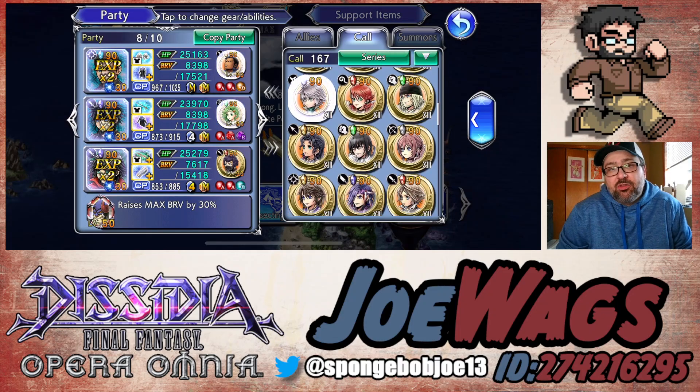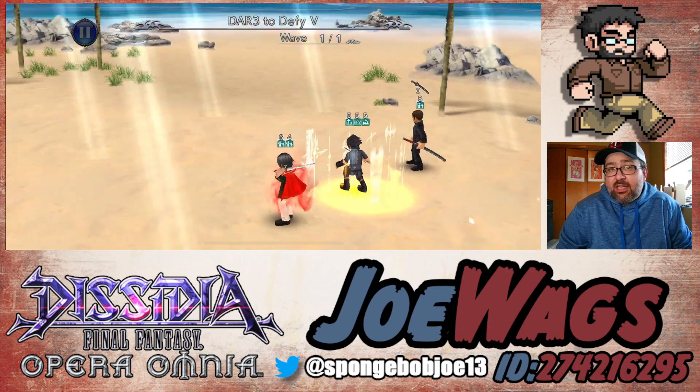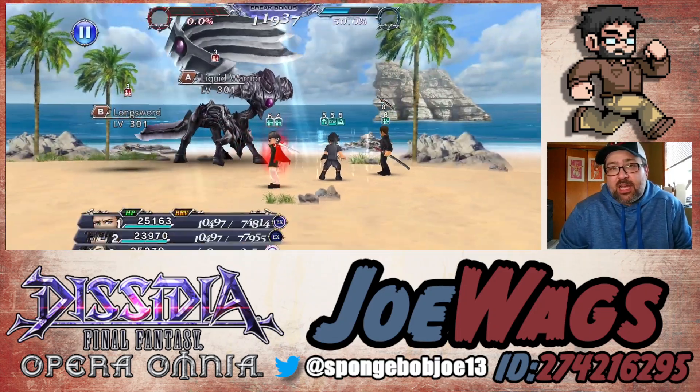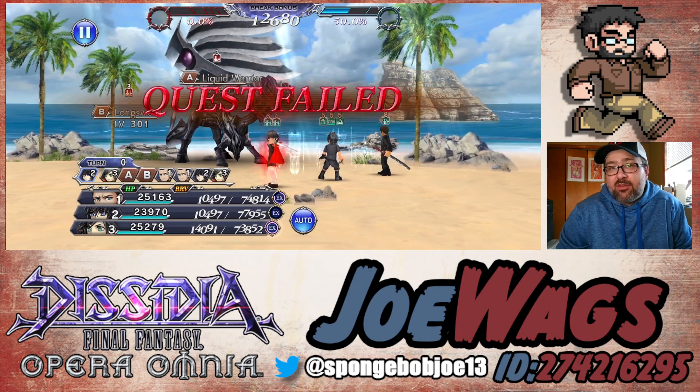So what we're going to do here — you'll notice we have core Noctis and Machina. In some ways you can say this is a non-traditional build because I don't really have a tank here and I don't have a traditional support character. This is kind of a unique, really offensive-focused build where I'm thinking of Noctis as an off-turn damage character.